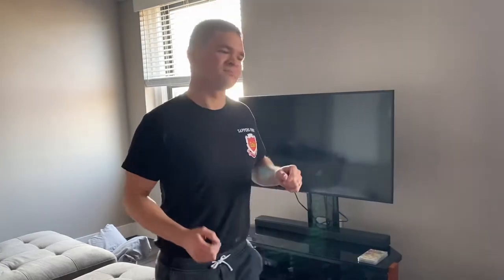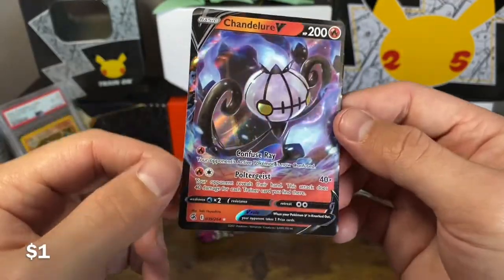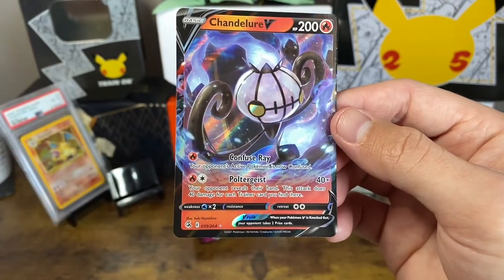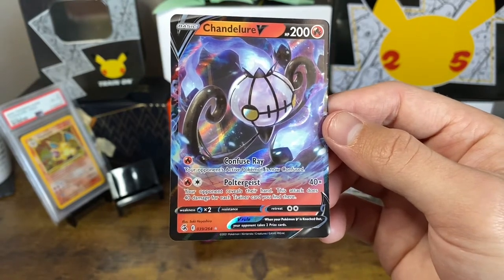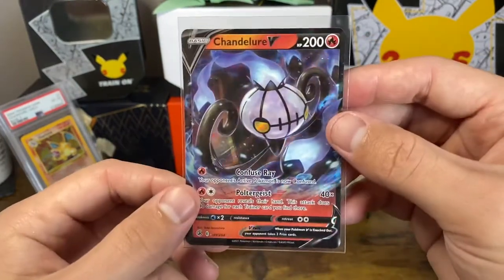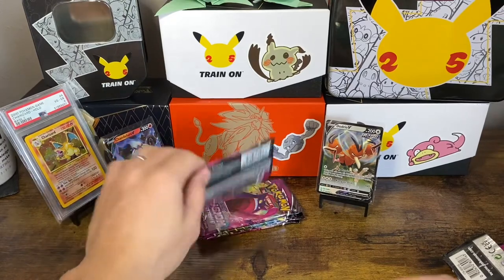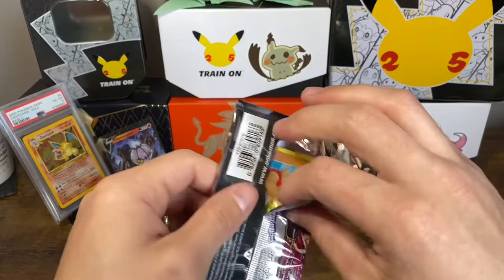Chandelure V — hey hey hey! Confused Ray. Poltergeist: your opponent reveals their hand, and this attack does 40 damage for each trainer card you find there. So you see them setting up for something and you can sneak in something like that. It doesn't sound amazing, but hey, something to consider. That's not bad — we'll take that any day of the week.